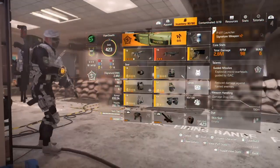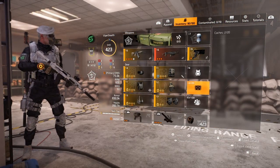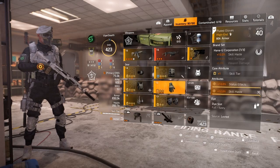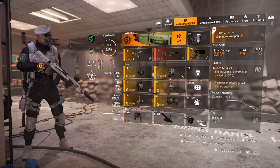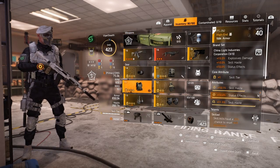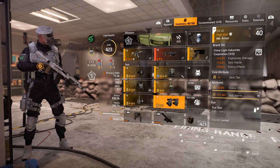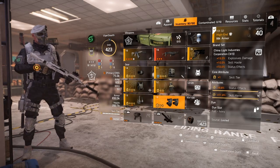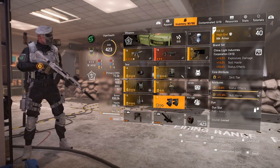The first build is my PvE build. The idea is you want six yellow attributes, and I've gone for five yellow, one blue, and one Technician specialization to give me an extra point for six yellows. For brand bonuses, you want three-piece China Light, which gives you 10% skill haste and also 10% status effects.